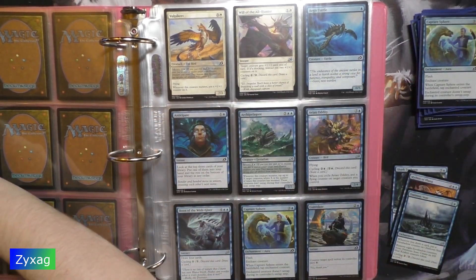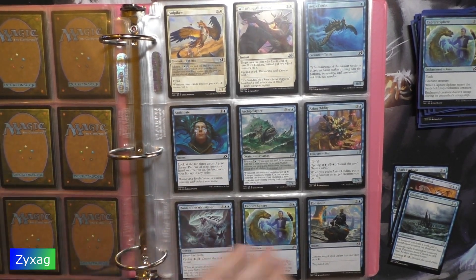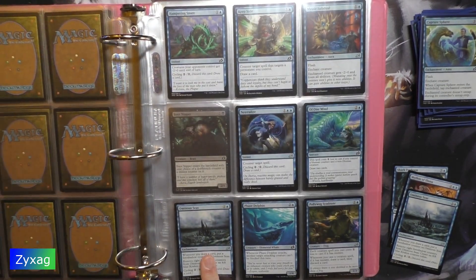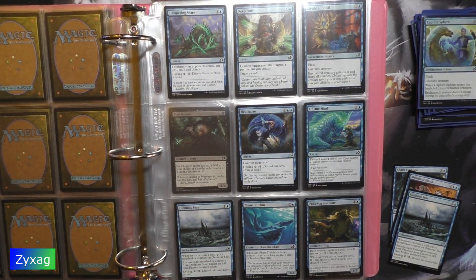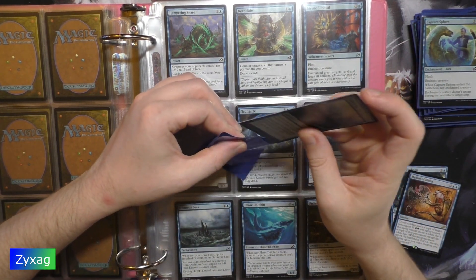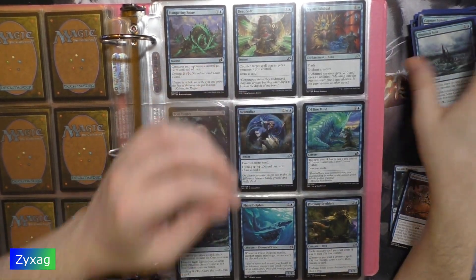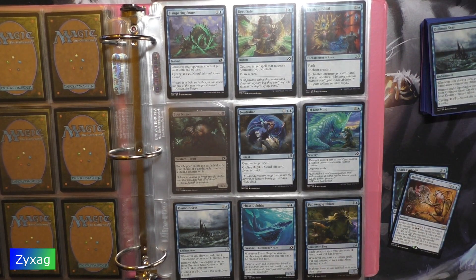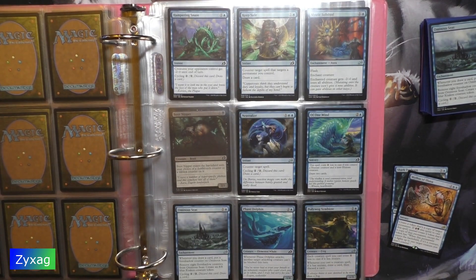Another Ominous Seas. Mythos of Eluna — ooh, this is one of the two rare packs. Should get at least two, maybe three of these. So Mythos of Eluna is the first one, and hey, that completes the page.